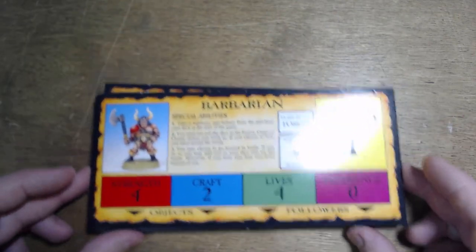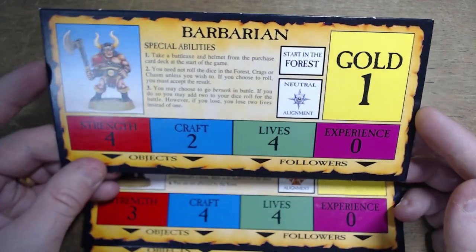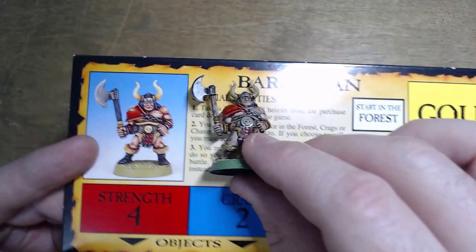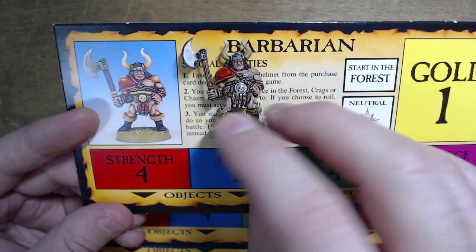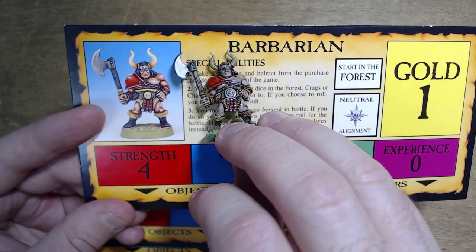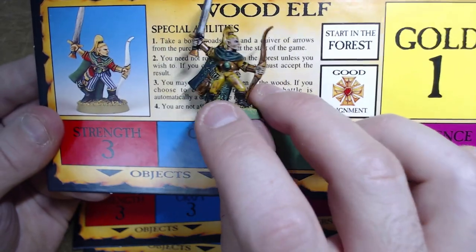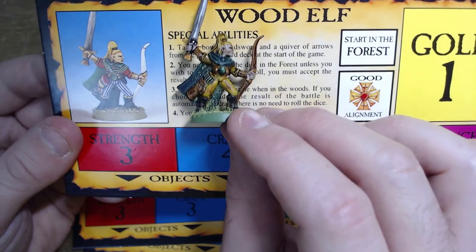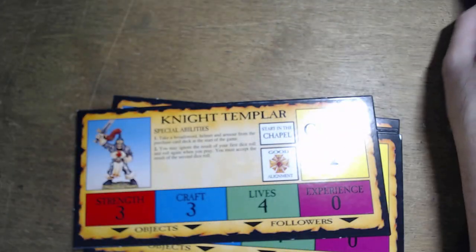Now let's get on to the models. The character cards — they look like this now: thick card, slightly bigger, giving you more area. And they also came with GW models. Mine obviously aren't going to be as well painted as the ones on the reference art, but I was pleased with them. Barbarian. Elf makes a return — this time specifying he is a Wood Elf. I didn't give him the blue and white stripey pants because I wanted him to look like he lived in the woods — a bit of camouflage, not silly. The Night Templar.